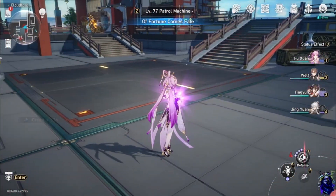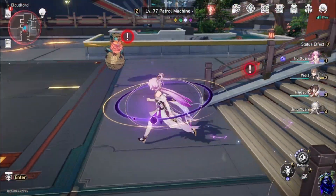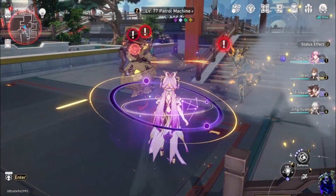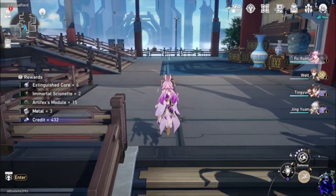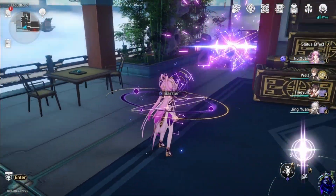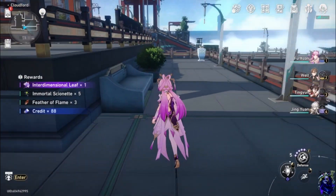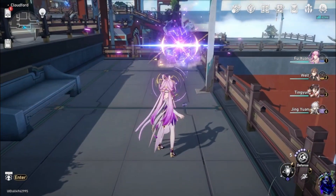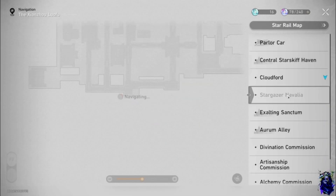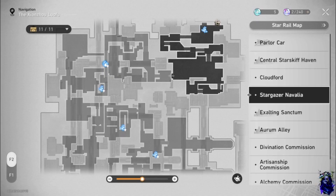After you clear that one, go ahead and come over here. I usually grab the skill point thing just because I can. There are two more enemies over here in this little back part, if you choose.